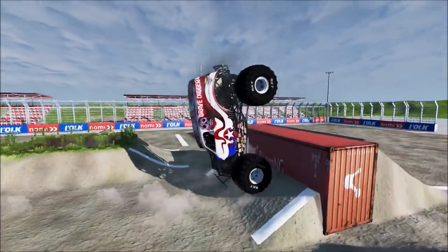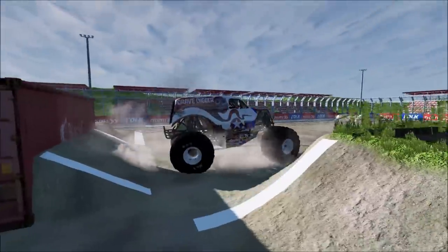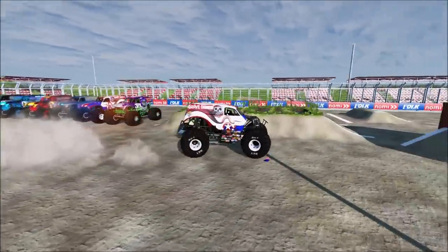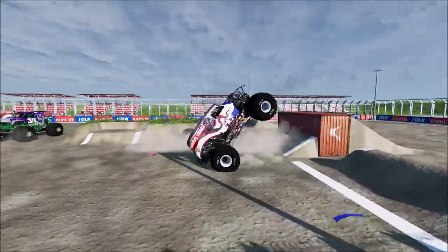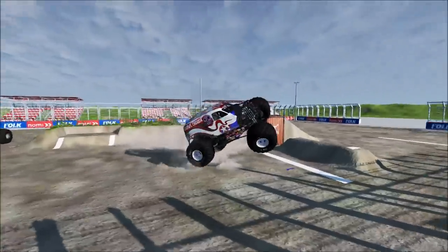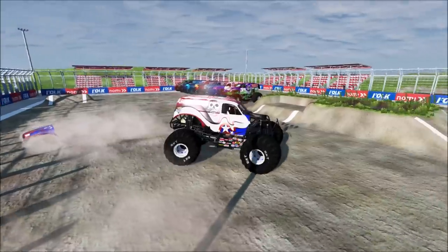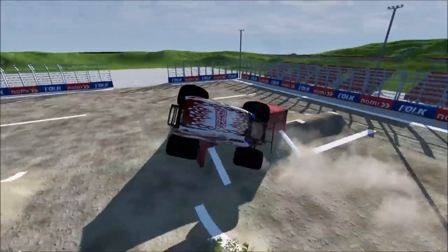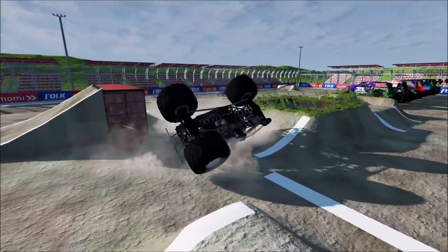He's going for a reverse backflip, and he lands it. This is an amazing run for the Stars and Stripes Gravedigger. Big time air! Double backflip off the belt — wow, that was amazing! Here he goes again, and he loses a tire and crashes out!